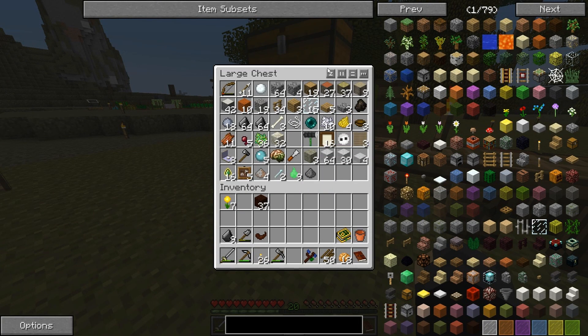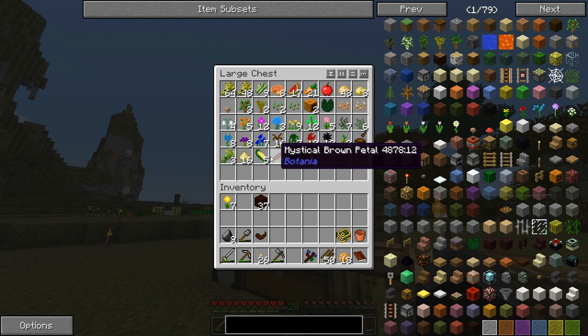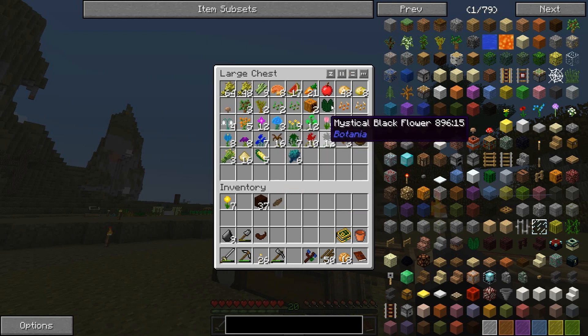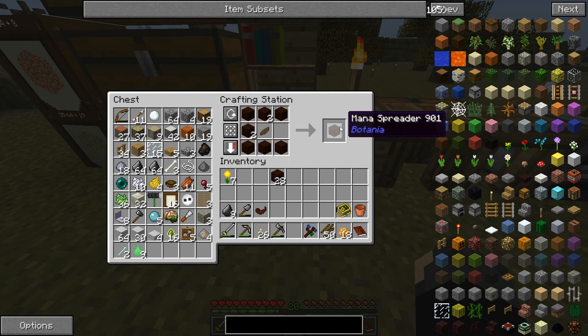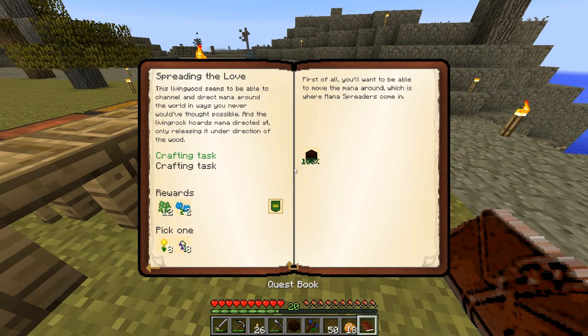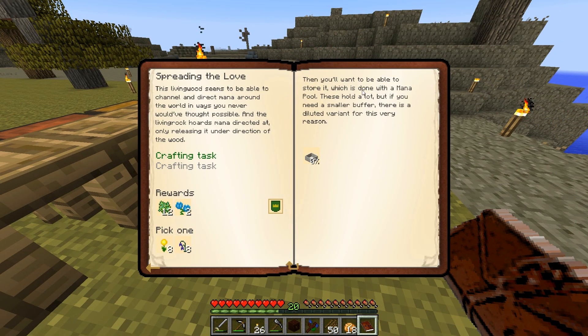Let's grab the living wood. We do have one of these. Mana spreader — I did only need one, right? Yes. Then you want to be able to store it, which is done with a mana pool. These hold a lot, but if you need a smaller buffer there's a diluted variant for this very reason.